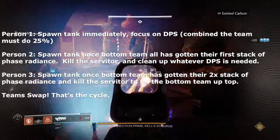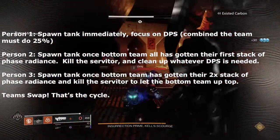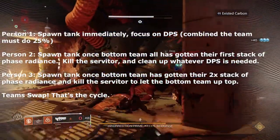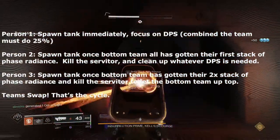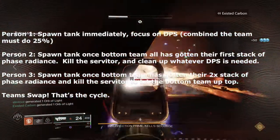Person three does the same thing except with the second servitor in a cycle. Once everybody has their two-stack, person three can then kill that servitor. This is what makes up a cycle, and this is the general pattern for the entire triumph.